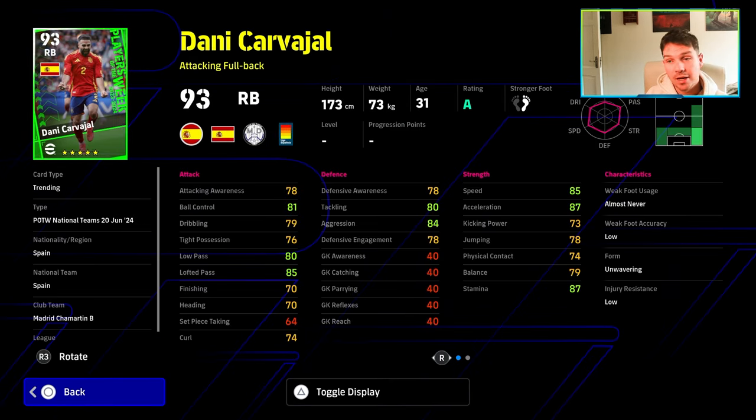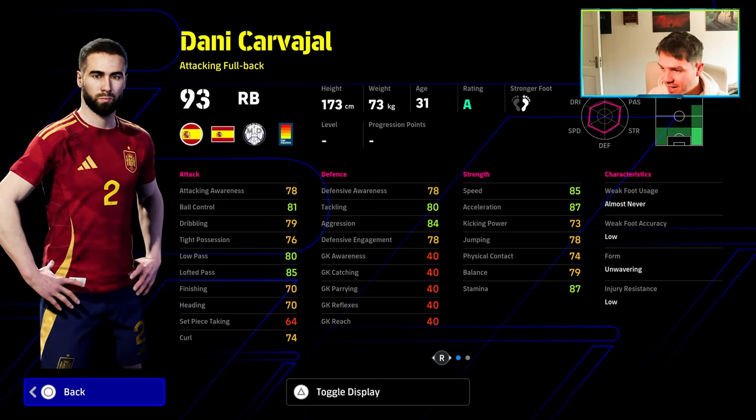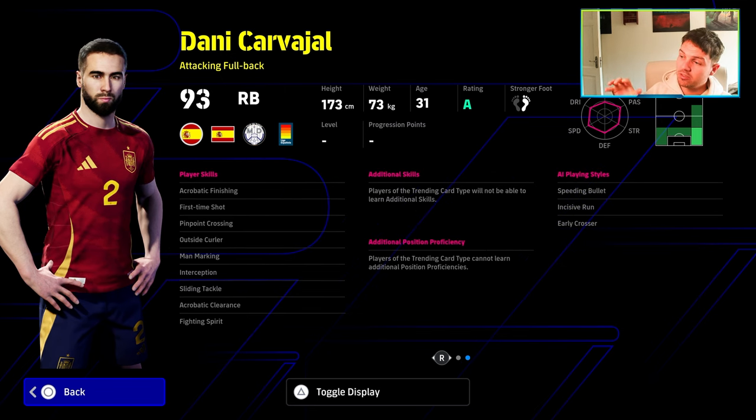Danny Carvajal is a really good option if you're looking for a good attack fullback, and you get a boost with the manager to the acceleration and his overall stats with any managers with high team playstyle proficiency. I have a video on that — you can search for it on the channel or I'll leave a link below. It's a good card, attack fullback, plays way above his stats. Every Danny Carvajal card is really nice because he's got Speed & Bullet, Early Crosser, and nice player skills. This is not going to be a blocker version of Carvajal — if you want that right back position filled defensively, especially with blocker, you'll need to look elsewhere.